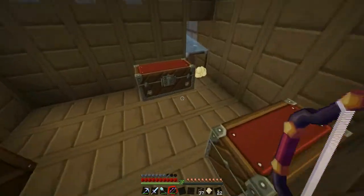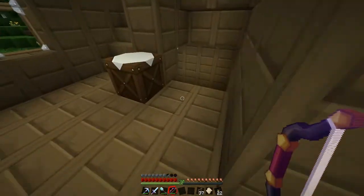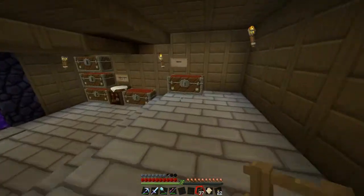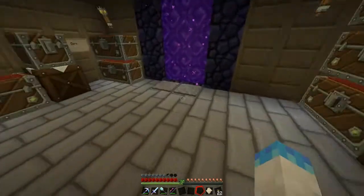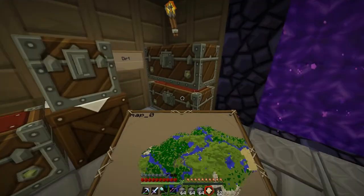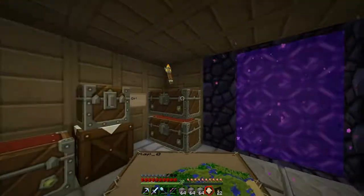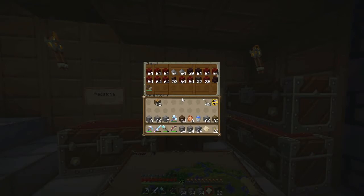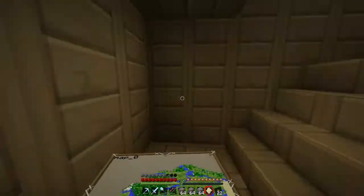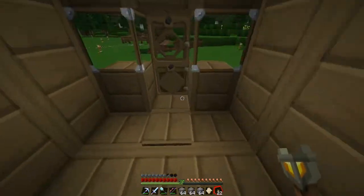That reminds me, I've gotta harvest my pumpkin and melon farm. I don't really want to end the episode here, so why not just start on the basics of my soon-to-be crappy castle. What did I come in here for? Oh yeah, I got a bunch of extra dirt. Normally I would have stacked this up but this chest is here and it screws it up. I don't need to harvest any more chicken eggs.